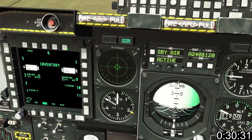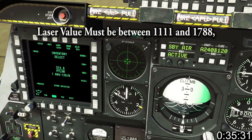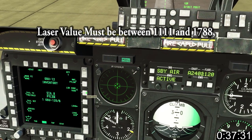In the highly unlikely event you have a real buddy who lazes for you, you can select the GBU-12, go to inventory. Select the station, select GBU-12 again, enter the laser code in your UFC and save it.